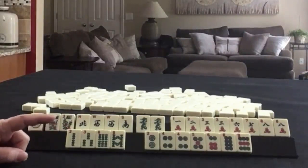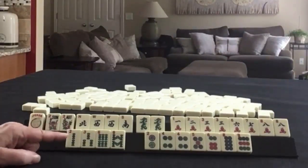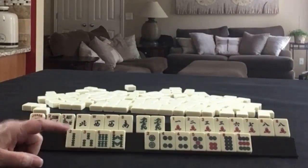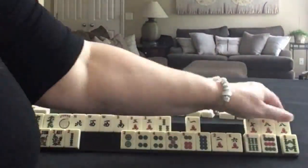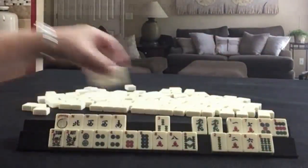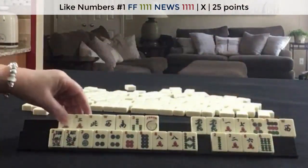If these were my tiles, I think I would play like numbers with 3s — 3, 6, 9 — and a pair hand. Now we can't play all three, but I would gather like numbers with 3s and news.